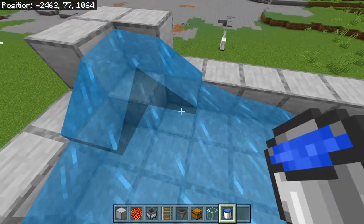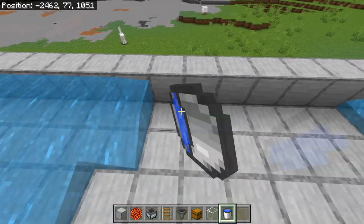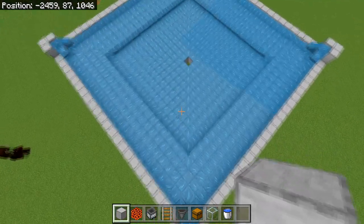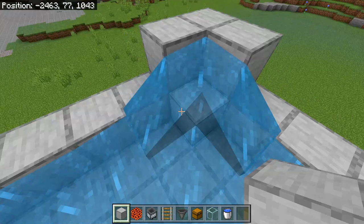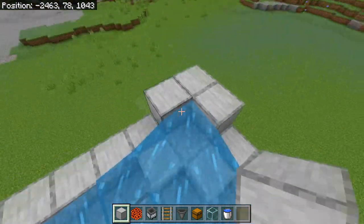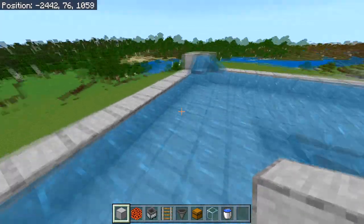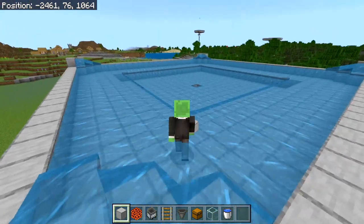From here, count 2 blocks to the right and place a water source, then continue placing water sources until you get to the other side with 2 blocks left. Repeat this pattern across the platform. If done correctly, water should be flowing towards the middle hole. If you jump in, you may get stuck on a block, but there is a fix — simply place another block on each side to match the shape on top. Do the same on all sides, expanding by 1 block on each side. Now when you jump in, you will flow straight towards the middle without getting stuck.